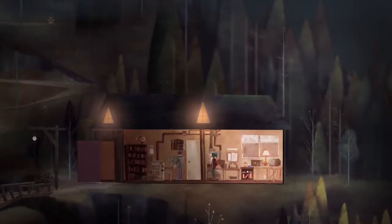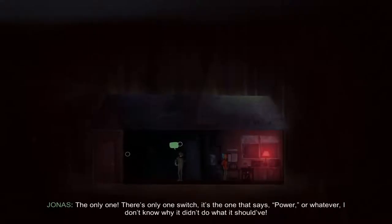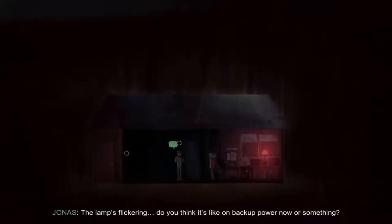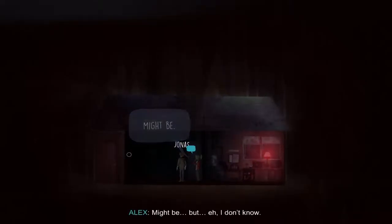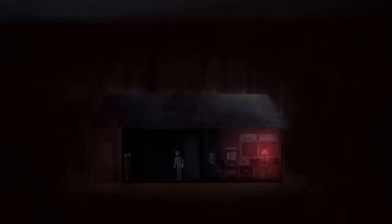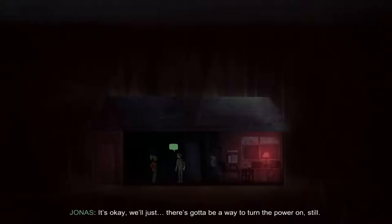Thank you. Maybe that's why his mom passed away. What's happening? Why'd the lights go out? Which flip did you hit? The only one. There's only one switch, and it's the one that says power or whatever. I don't know why it didn't do what it should have. The lamp's flickering. Do you think it's like on backup power now or something? Let's try the door. Reminds me of the cave. It's kind of obvious what we have to do. I can't believe this — it's locked now.